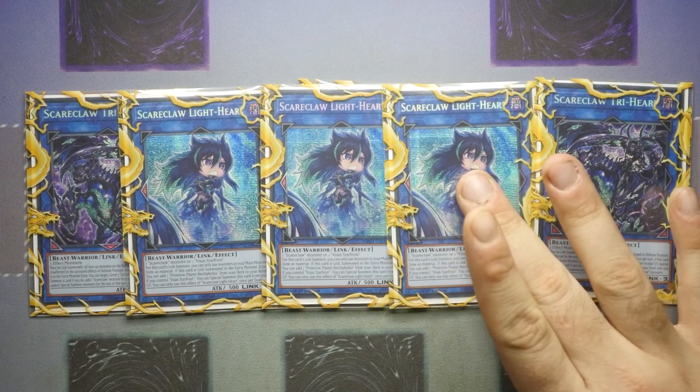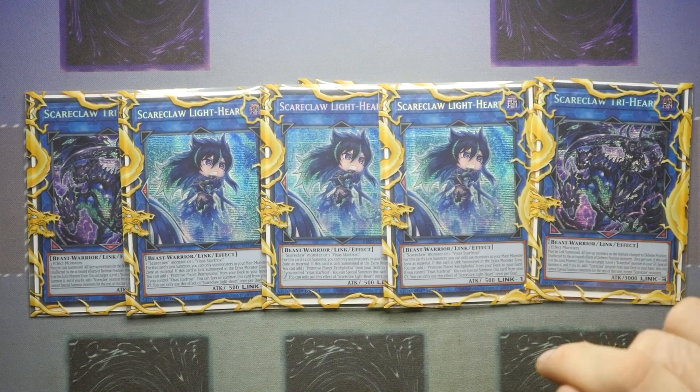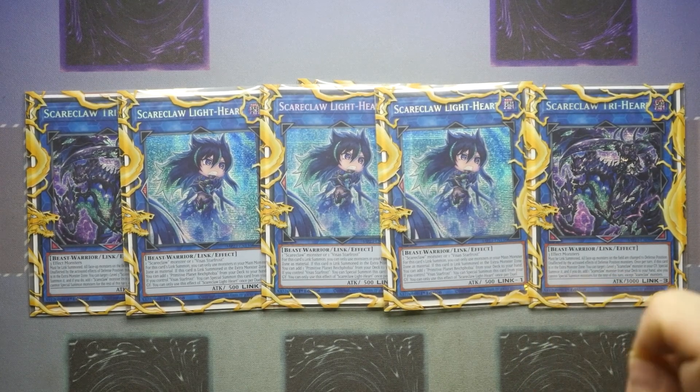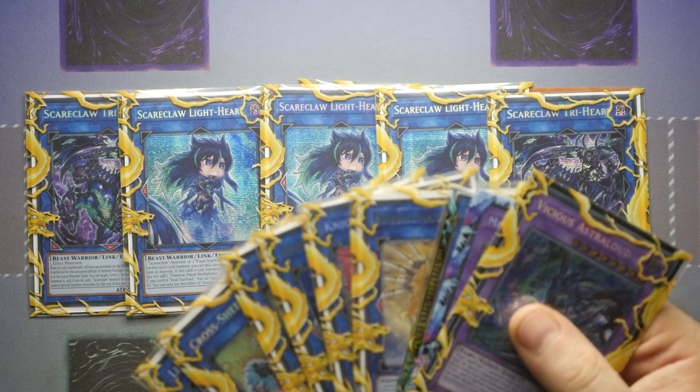For those not familiar with what these do: Light Heart requires one Scareclaw monster or Vsus Starfrost for its link summon, using only monsters in the main monster zone — you can't Light Heart into Light Heart or Tri-Heart into Light Heart. If link summoned in the extra monster zone you add a Primitive Planet Reichphobia from your deck to hand, and if you control Vsus Starfrost you can special summon this card from the graveyard — once per duel, very important. Tri-Heart must be link summoned so your opponent cannot Monster Reborn it. All face-up monsters on the field are changed to defence, it's unaffected by the activated effects of defence position monsters, and once per turn in the extra monster zone you can target a Level 3 Scareclaw monster in the graveyard, special summon it, and add a Scareclaw monster from your deck to hand. You can't special summon monsters for the rest of the turn except Scareclaw, so do all your other summoning first.